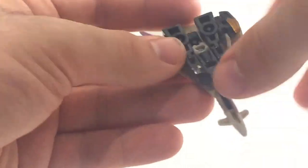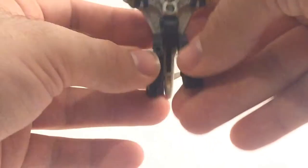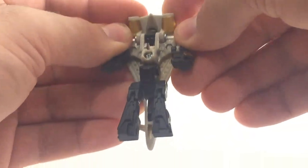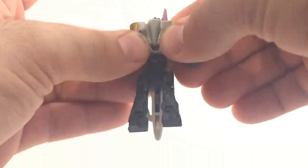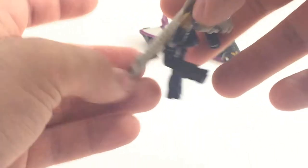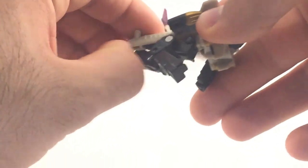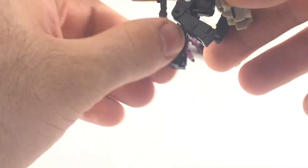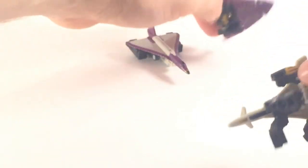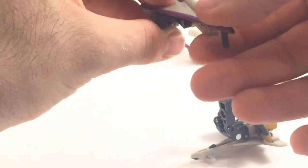For this guy, the first thing you want to do is bring the legs down — they're on double hinges that simulate the knees. You can then bring the arms down, and bring the whole chest assembly down, keeping the head up a little bit. This bit here doesn't actually fold out at all, although it does have front landing gear for some bizarre reason on such a tiny thing. They all have front landing gear, except for Sonar.